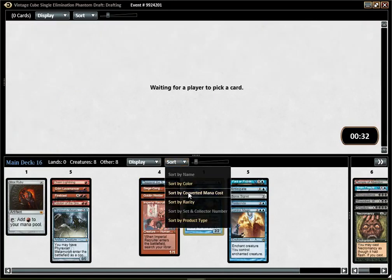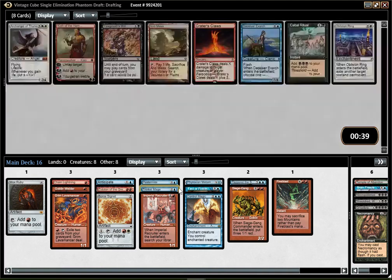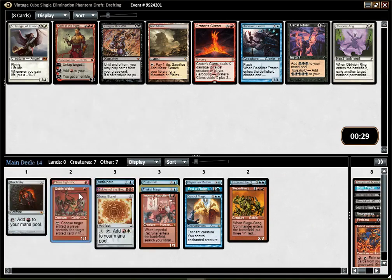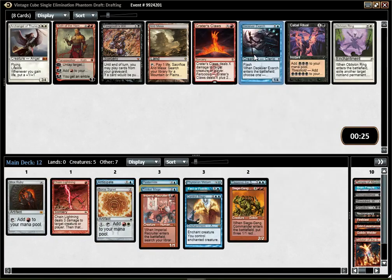So we are Blue-Red midrange combo-y stuff. It's really funny because I did not plan it — I was just looking at the cards and for some reason my curve is nearly perfect. Obviously there are a lot of cards I'm not playing here, like Fire Blast, probably no Lavamancer main deck. Eidolon either. I'm gonna pick Deceiver Exarch and hope that I can get Splinter Twin or Kiki-Jiki.